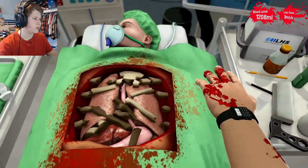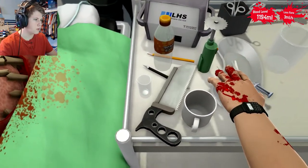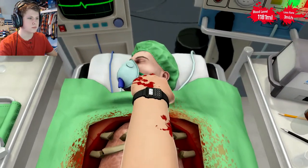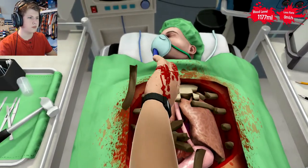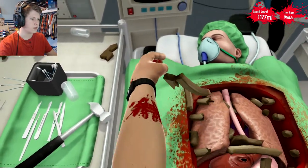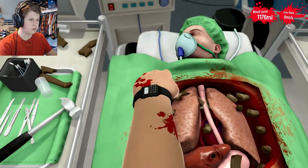He's losing blood really fast. That's why we've got this needle over here. You're just going to stab him in the face with this one. Magic — see? Stop bleeding. So now you just got to start cleaning up. Pick up these rib fragments — he's not going to need those anymore. You can just throw them out of there. Get all of this stuff out of here — we're not going to need any of these ribs anymore.